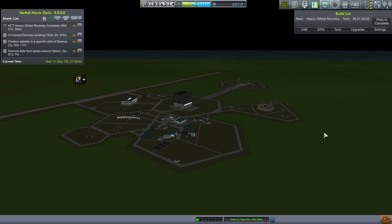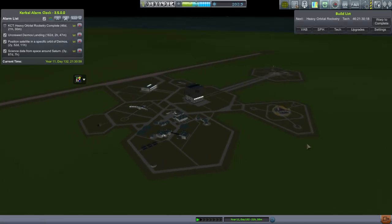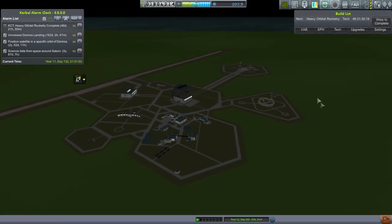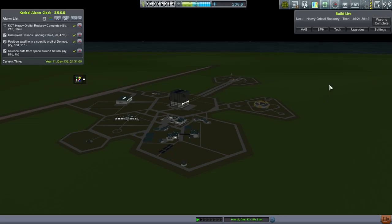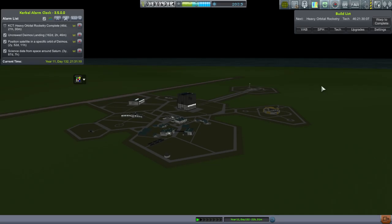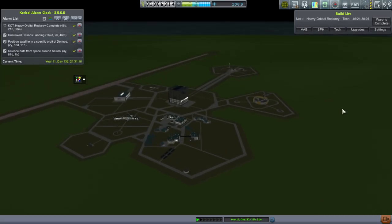There is also the matter that 1.1 is in pre-release and will be released soon, and that might change my plans. In other words, I might want to start fresh in 1.1 with Realism Overhaul. As far as possible benefits of that, everything's been updated — Test Flight in particular just didn't work here. I think it'll work in 1.1 based on what I've heard.